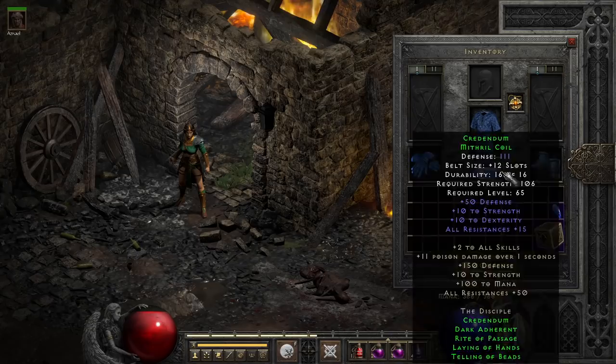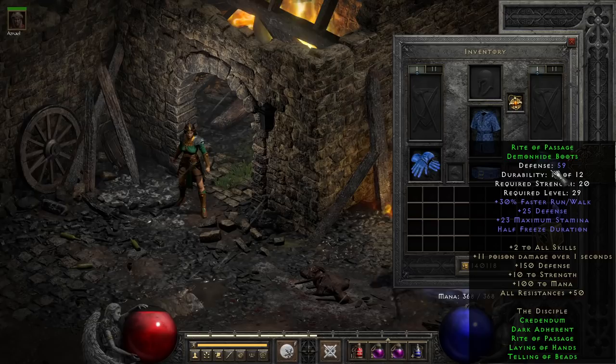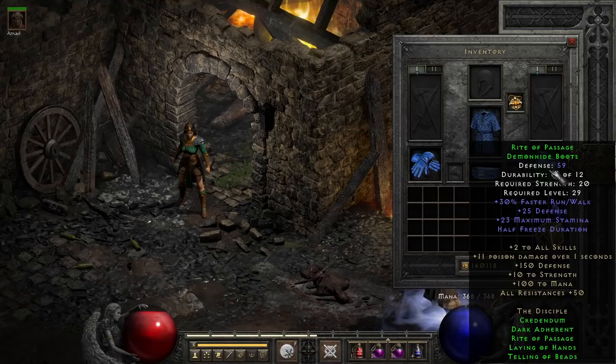Getting into a bit of the more mediocre slots, we have Rite of Passage, the Demon Hide Boots, which are fairly basic with faster run/walk, a variable stamina boost, and some half freeze duration. Sadly, like the rest of the set, they don't get partial set bonuses unless you count the global bonuses, so these tend to be completely ignored unless you plan on running the full set. Even giving minor partial bonuses could offset this a bit, but as of 2.4, they're still generally a pass.